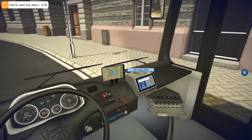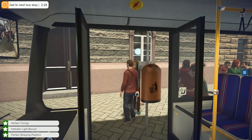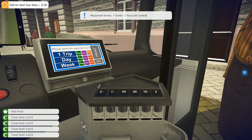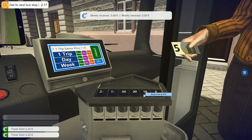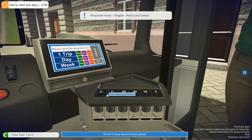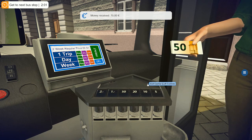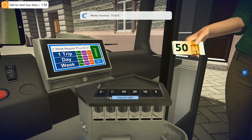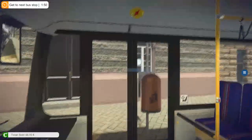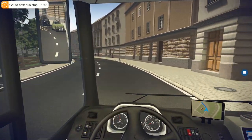Hello ladies and gentlemen, St Paul's Church. Goodbye, thank you for travelling with us. Go round the bin - go through the bin. Single senior trip. One single senior. Thank you very much, I think I'll need several tickets please. Two regular week. Oh nice. That's a £4 change, madam. Thanks, have a great day. Thank you, you too. Let's check in the mirror - there's nobody there, and off we go.